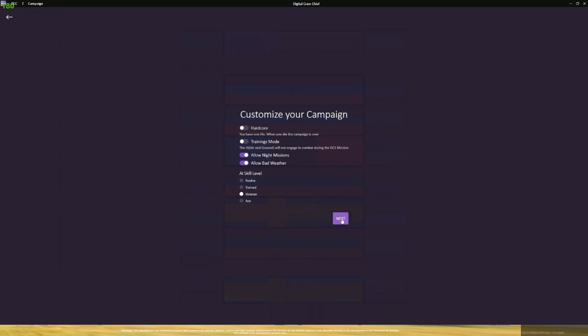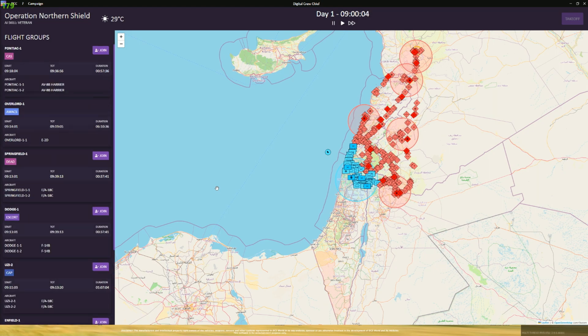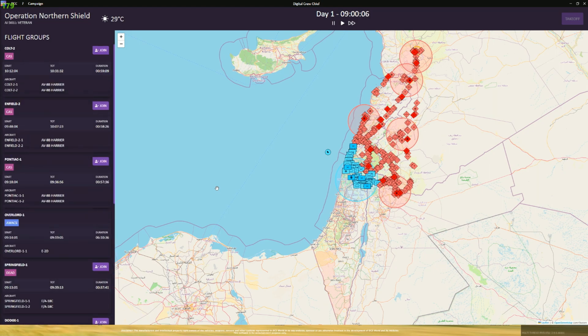We're going to pick the Navy circa '87 and enemy forces are going to be Russia in '84, so there's some parity there. We're going to customize this by allowing night missions and we'll put it on veteran level, which is going to be quite the challenge. We'll hit next and it will generate the day one operations and give us options for what we want to fly.